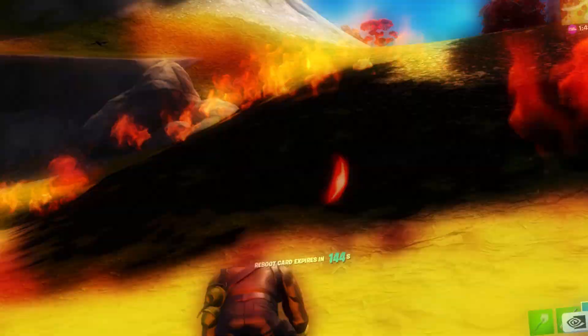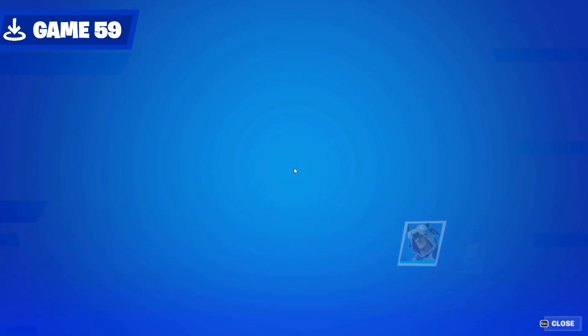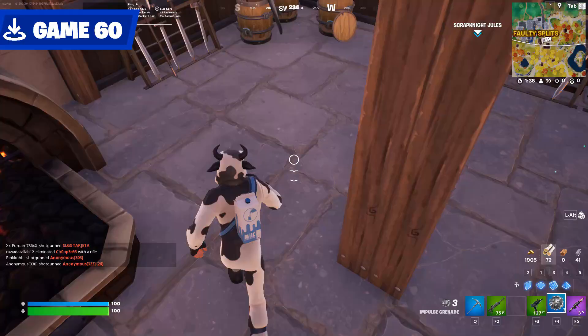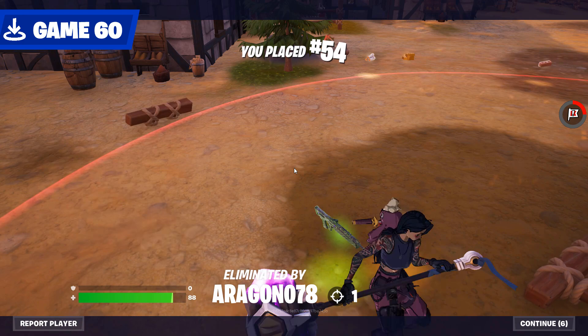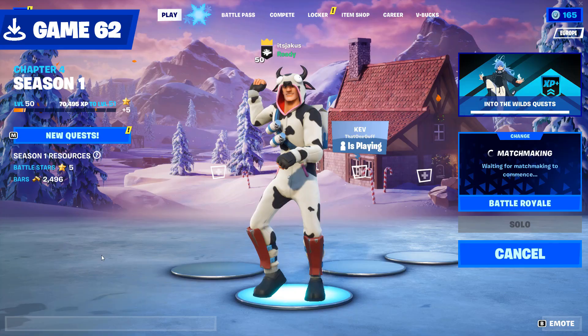I crashed early on in Game 58, but I did get to witness this beautiful rotation strat. All you needed is three people, a truck, and two hammers. We came second. I was gifted this Cow Jonesy skin — I want to win with him. Game 59 did not bring that win. I came in like a wrecking ball in Game 60 to end this man's career, before having mine ended by a big ol' hammer. Fair play to this guy, who hit me with a heavy shotty from so far away — can't even be mad at that.